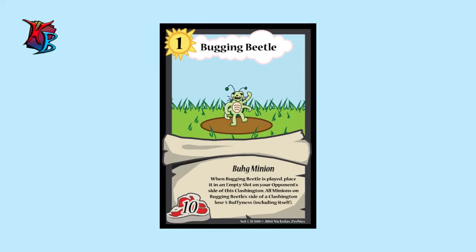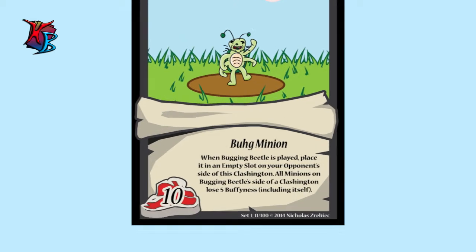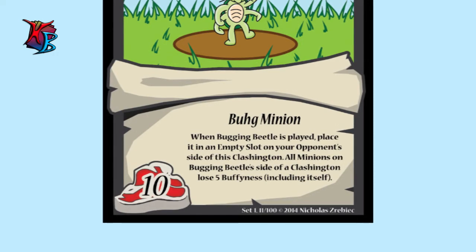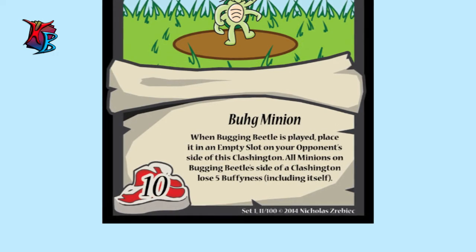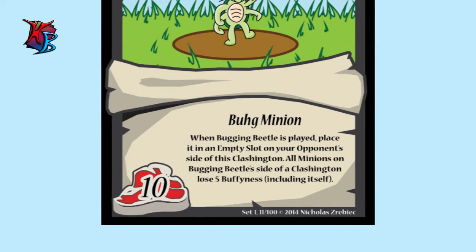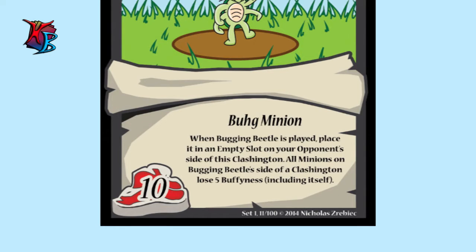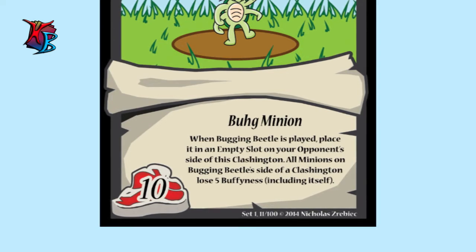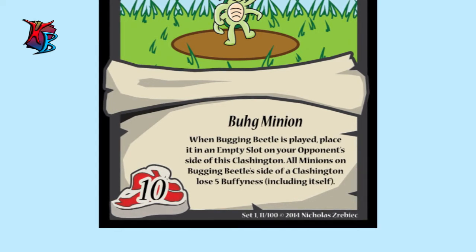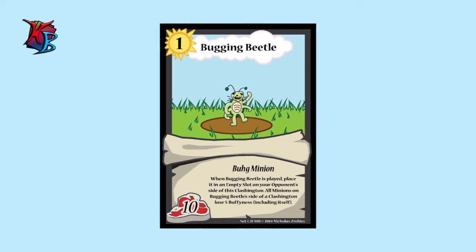Bugging Beetle is a very interesting card — it doesn't work on your side of the field, but on the opponent's side when placed. You place it in an empty slot on your opponent's side, and it makes all minions in that Clashington — including itself — lose five buffiness. It stays conscious at a mere five buffiness, but overall you gain the advantage if your opponent has a lot of minions there. Playing it in the opponent's Clashington costs an action and must be in an empty slot, meaning a slot with no minions or only unconscious minions — not one with a conscious minion.